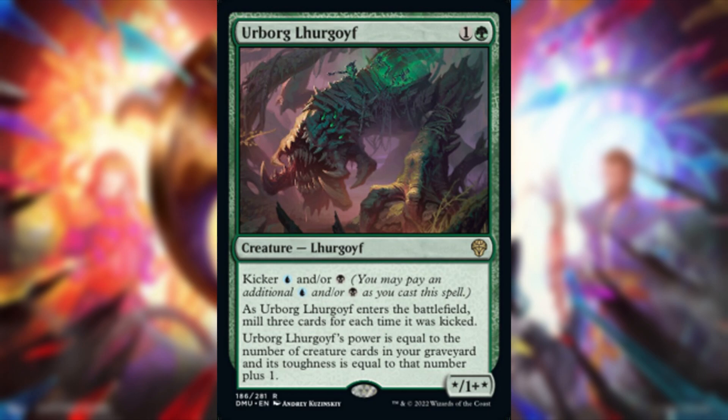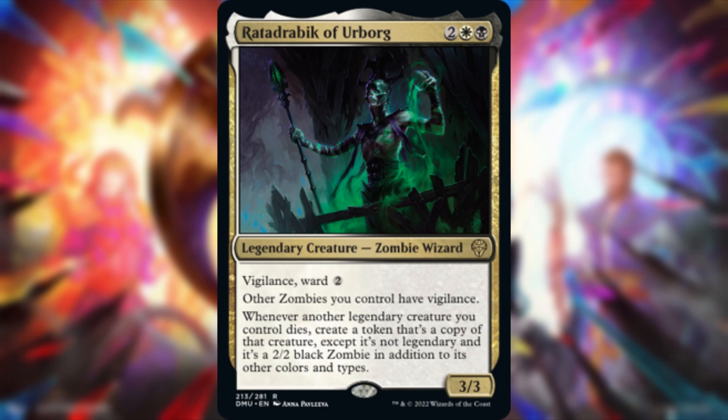Next, Ratadrabic of Orborg — two, white, and black for a 3/3 legendary zombie wizard with vigilance and ward two. Other zombies you control have vigilance. Whenever another legendary creature you control dies, create a token that's a copy except it's non-legendary and is a 2/2 black zombie in addition to its other types. It's a bummer they become 2/2s, but they do gain vigilance.